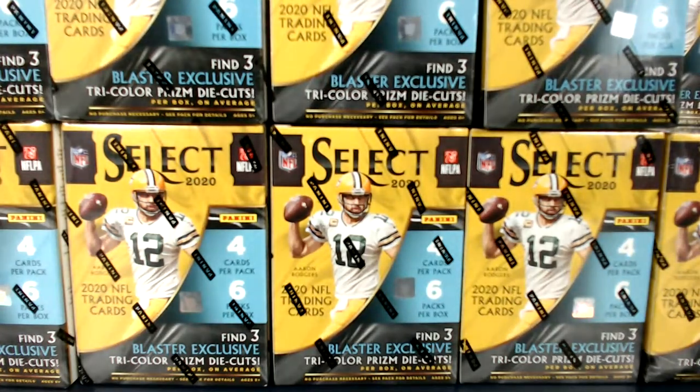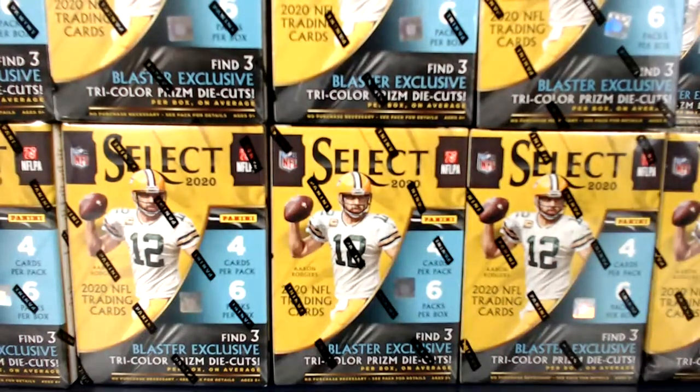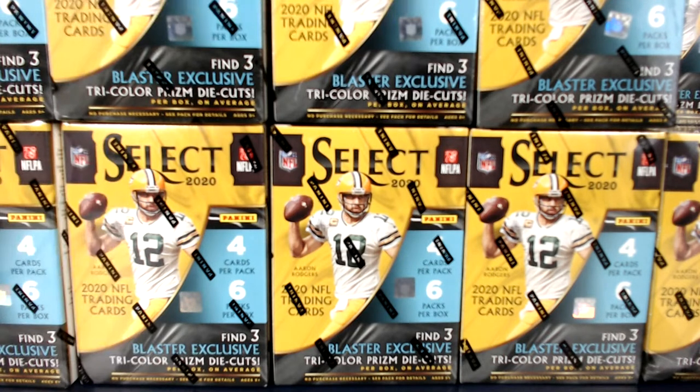I just want to see that Zebra — those things are so cool looking. I haven't seen one in person yet. I was thinking about buying some Tuas. My plan is there are 32 different die cuts — eight colors and four levels. I'm currently at 26 of the die cuts with Tua, and that's going to be my crazy PC. Select is by far the best product of the year. I also got the numbered tricolors as well.